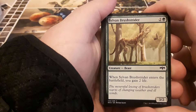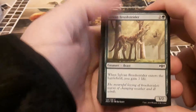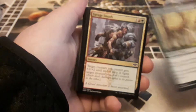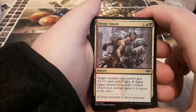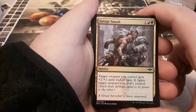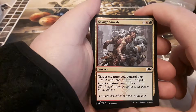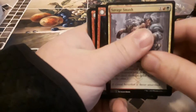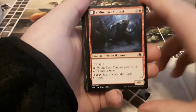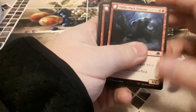We got Sylvan Safe-Strider — one green, two other, for three two, beast. When this card enters the battlefield you gain two life. I do like me some beast creatures. Savage Smash is a sorcery — one green, one red, one other — target creature you control gets plus two plus two till end of turn and it fights target creature you don't control. I always did like the fighting cards.